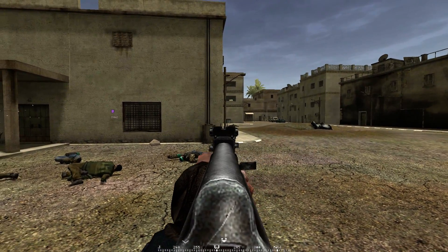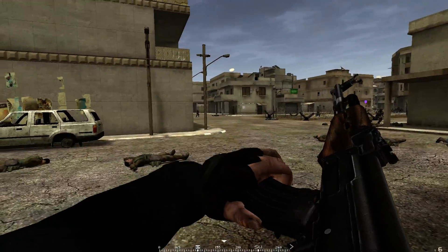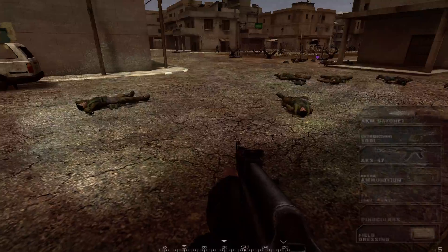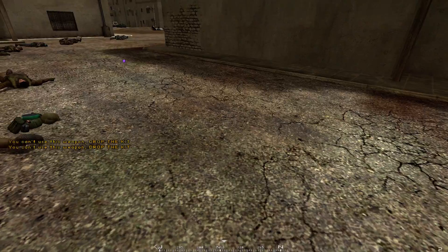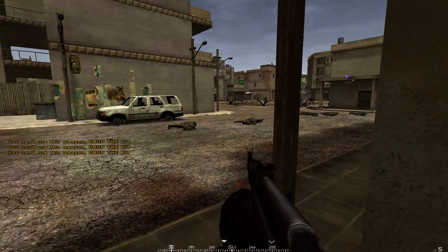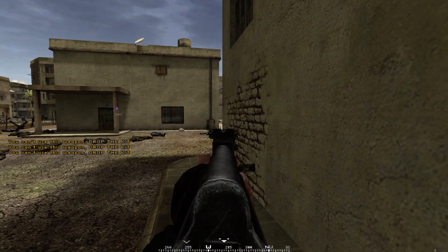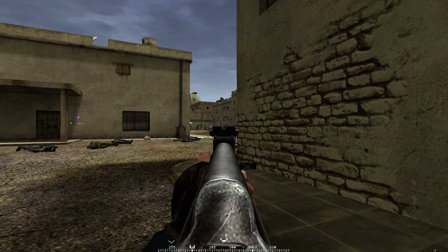You may notice a blur effect — this is from suppression. If you get shot, or a shot nearly misses you, you get this blur effect which makes it harder to aim. If you are heavily suppressed you can barely see anything. This also applies to your opponents when you shoot at them.